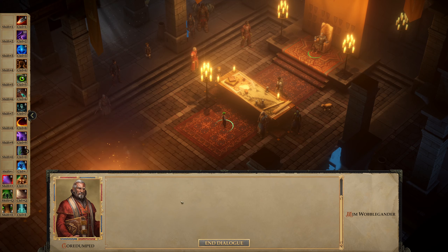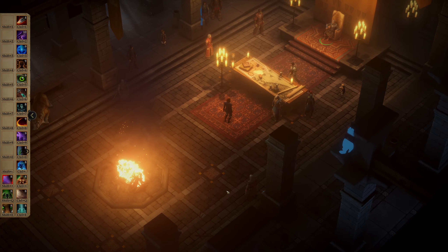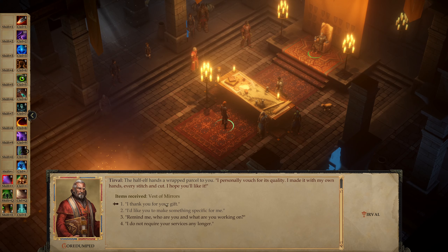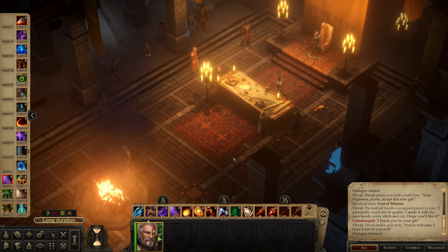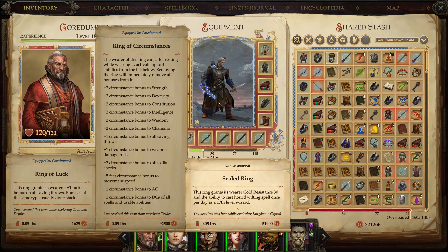Colossus Ring — plus two luck bonus to Constitution and the ability to enlarge person twice per day as a first level wizard. The luck bonus is kind of fun, but that's it.